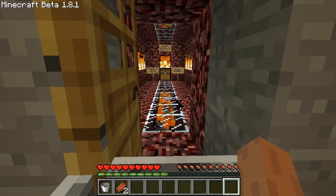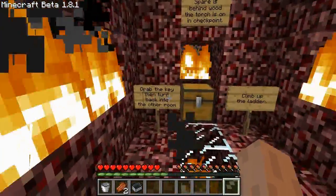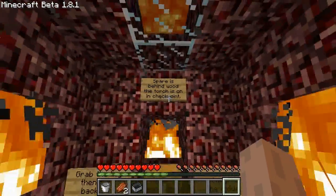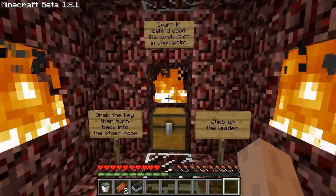That's not pretty. Grab the kid and turn back into the other room. Spare is behind wood. The torch is on the... What?